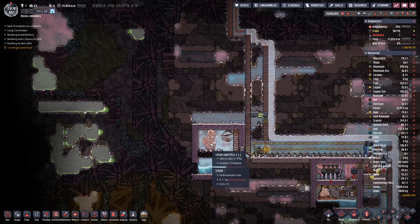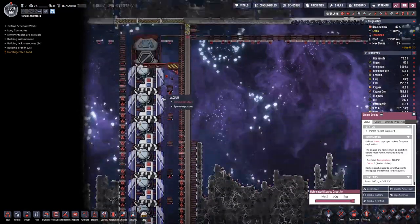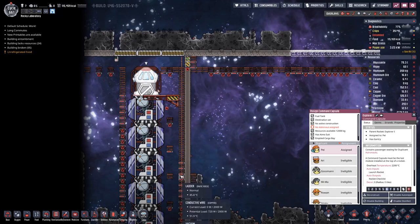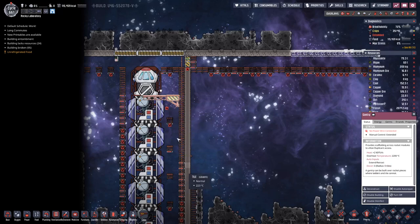Now we are only waiting for more plastic to finish the home stretch. As prophesied, the steam vent became active and we already got the engine filled up. So let's put Pei in as an astronaut. Once she is in we can deconstruct the gantry.